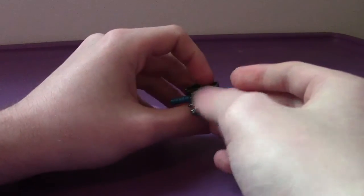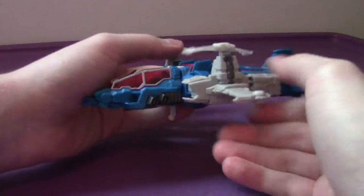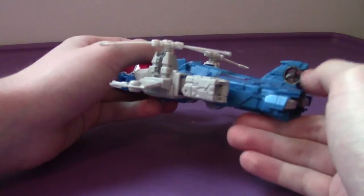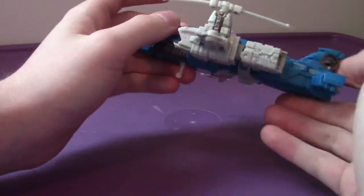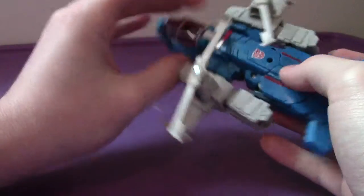You can flip the combined weapon upside down — it doesn't really do anything — but flip it right side up and there you go. Back to Highbrow: the helicopter mode is amazing. The rear rotor does not spin, but I like that they added it. It's a very flat-looking helicopter, but it's fine. I love it — it's awesome. Let's get to the transformation, which is pretty easy.